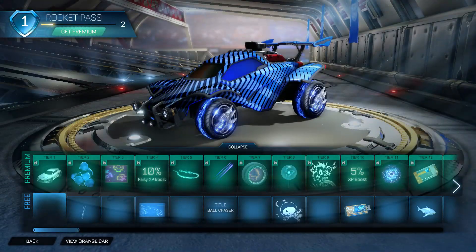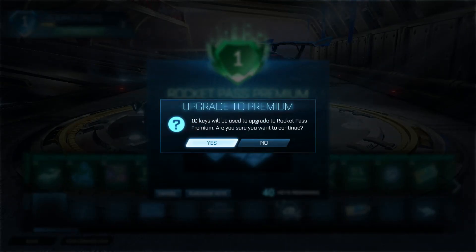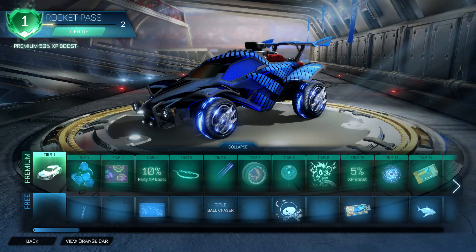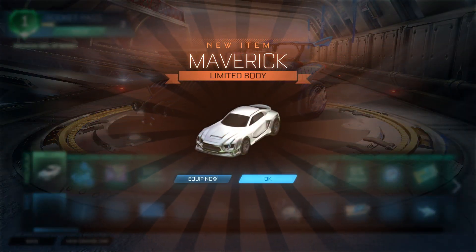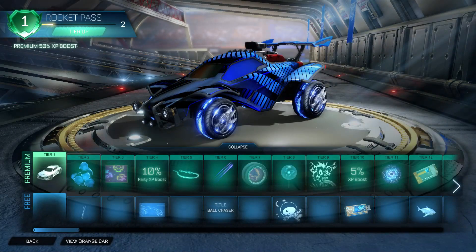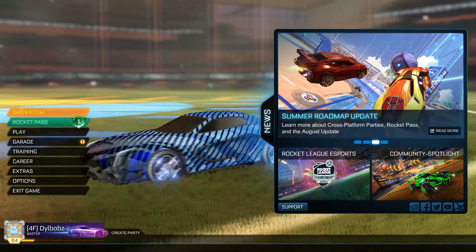Now to buy, you just want to get Premium — purchase. It's 40 keys, but use 10 keys to upgrade now. Purchase — 10 keys — let's upgrade and see if it works. Boom, guys, there we have the Maverick body. As you can see, we'll equip that right now. We are tier 1 on the Rocket Pass.